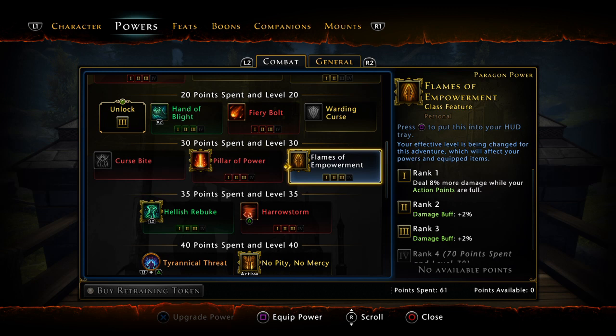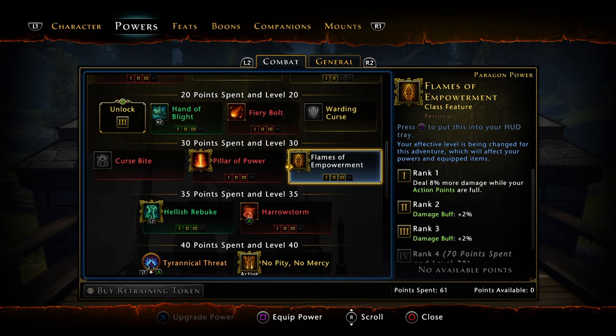Chip is now gonna do 8% more damage while your action points are full. This is gonna be changed to increase your damage resistance by 5% whenever the bar is full, and it's gonna stack up to 3 times. So for people who like damage resistance and you like it to stack, you can use that.